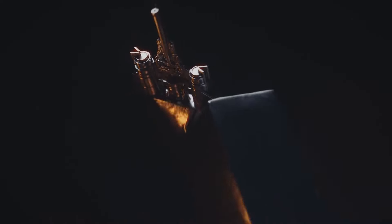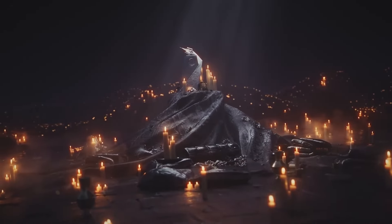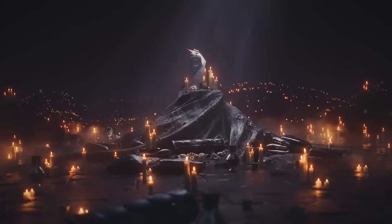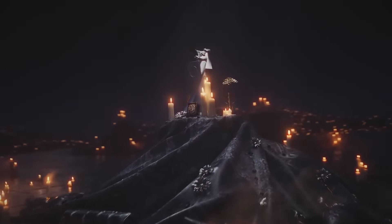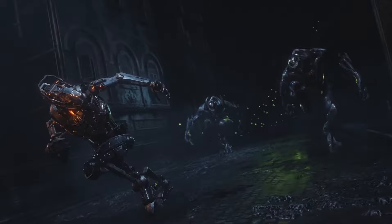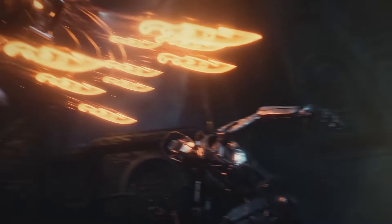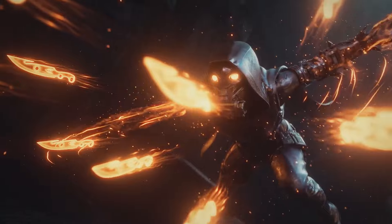Spirit of Osmomancy — your grenades recharge quicker on hits and the seeker spawned from Cold Snap grenades travels further — paired with Spirit of the Swarm, destroying a Tangle spawns Threadlings. That's a really nice Strand and Stasis combination. Spirit of Apotheosis — temporarily gain increased melee and grenade regen after your super ends — paired with Spirit of the Claw, gain an additional melee charge.